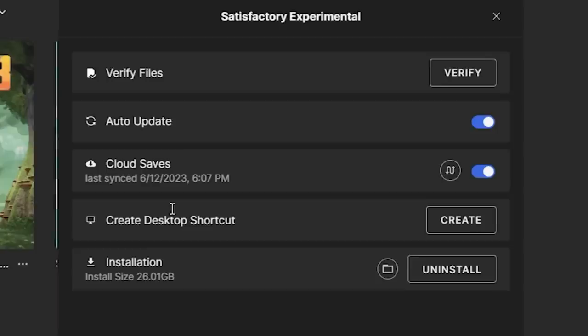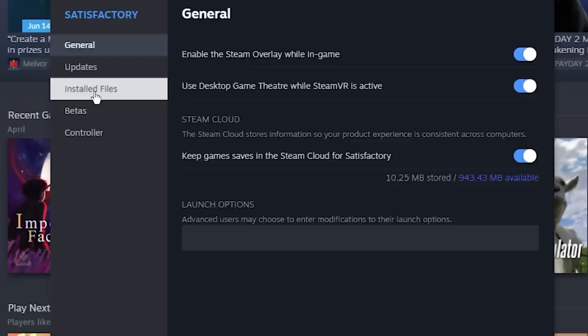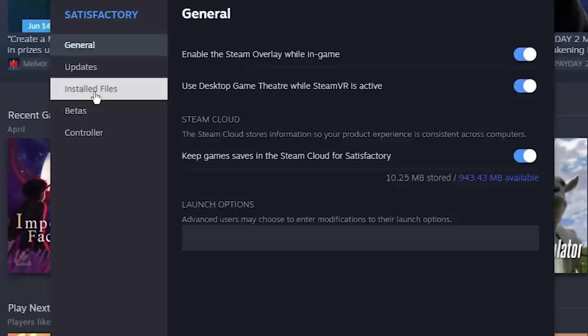Let's talk about specific troubleshooting things you can do — a little checklist. First thing: update your graphics drivers, make sure they're up to date. Second thing: make sure you verify your game files. On Epic, find the game in your library, click the three dots, and choose Verify. On Steam, right-click on the game in your library, go to Properties, go to Local Files, and click Verify Integrity of Game Files.